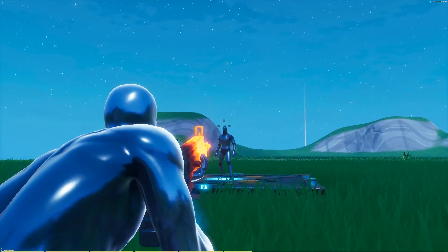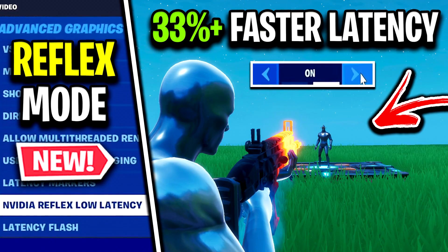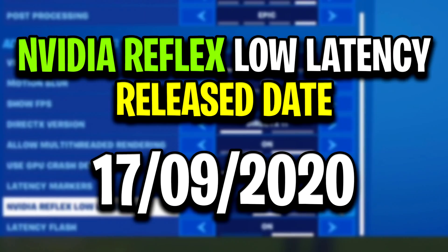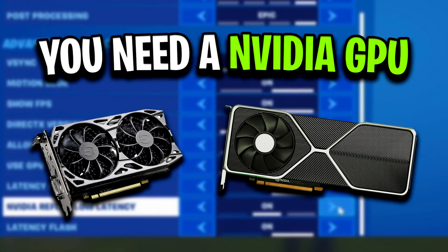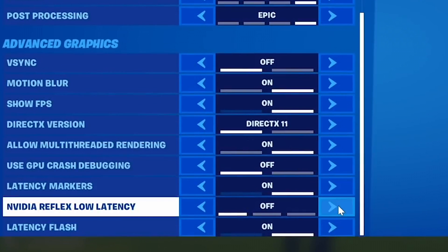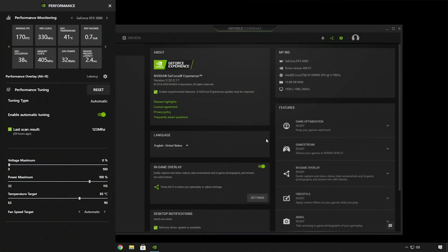Hey guys, CodeLife here. In today's video I just had to do a quick one to let you all know about the new NVIDIA Reflex low latency setting that's coming to Fortnite Battle Royale this month. This setting on screen right here will be available on the 17th of September, as long as you have an NVIDIA graphics card. If not, don't worry — AMD are working on a similar technology. The setting comes when the next game-ready NVIDIA drivers drop.